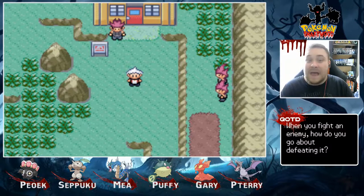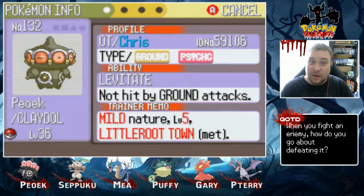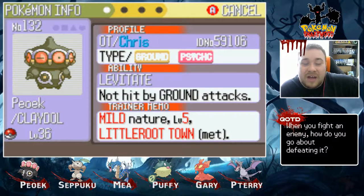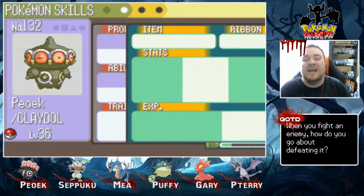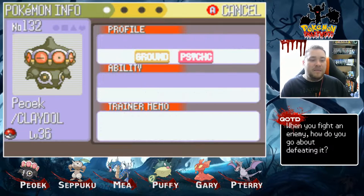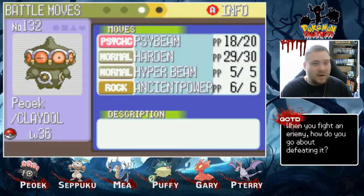Let's do a quick team recap, shall we? First, we have our newly evolved Poec, the Claydol. Thank God — I've been waiting for this guy to evolve for so long, and now we finally have it. Poec the Claydol, level 36, with Rocket, Psybeam, Hardin, and we kept Hyperbeam instead of Rapid Spin, because I noticed that no one really used any entry hazards, so I figured Hyperbeam would be good to keep, at least for now.